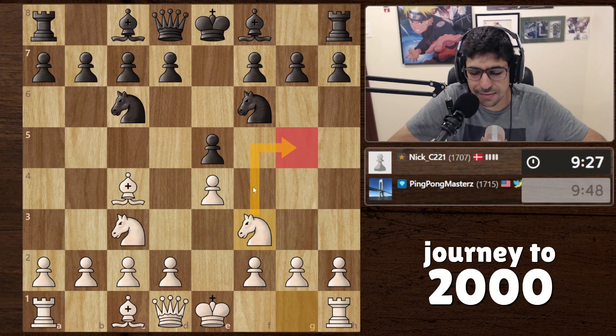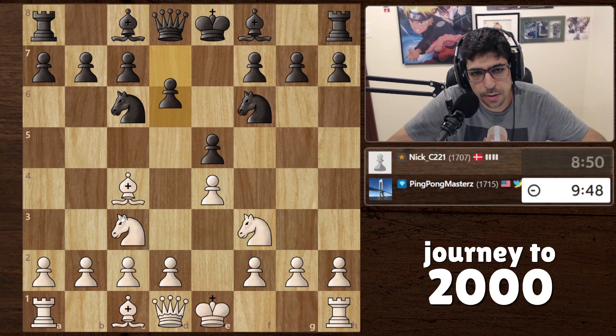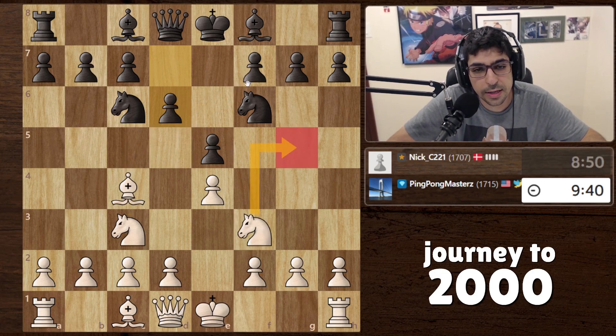If the knight comes here, can we just take? I think there's also a case to be said for bringing the knight to g5 - I missed that in a recent game, so this might be a move we play in the near future, just to put pressure here. It's a little bit interesting. We could bring the knight here - takes, takes doesn't make sense.